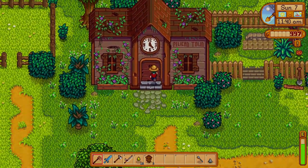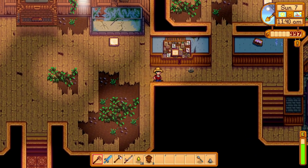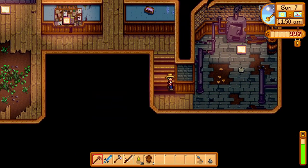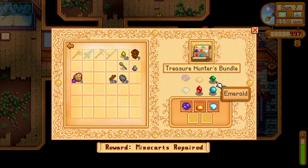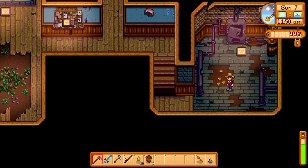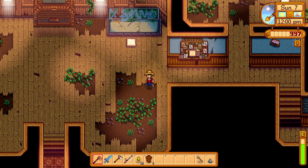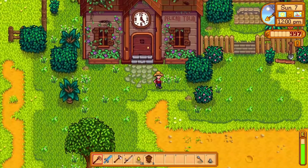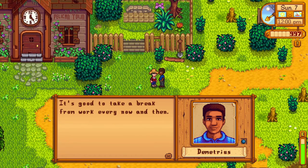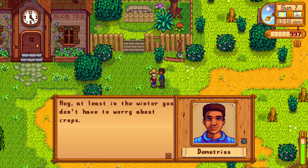First we're gonna go drop off this aquamarine or I'll forget it. That will bring us one away from having that bundle done — just one. We need an emerald or a ruby. An emerald or a ruby — that's it and that bundle's done. Then we need one piece of iridium. So an emerald, a ruby, and iridium is all that we need. Hello Demetrius — it's good to take a break from work every now and then. You're not wrong — I guess that's difficult when you live on a farm.